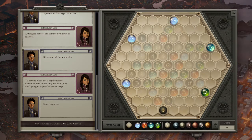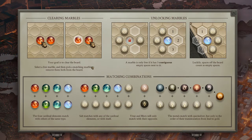Interesting. Do you want them all to be the same color? Not quite. Great. Clearing marbles. Your goal is to clear the board. Select a free marble, and then pick up a matching marble to remove them both from the board. A marble is only free if it has three contiguous empty spaces next to it. Luckily, the spaces off the board count as empty spaces.